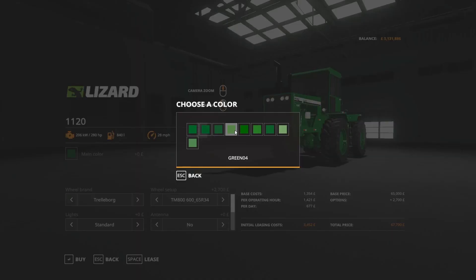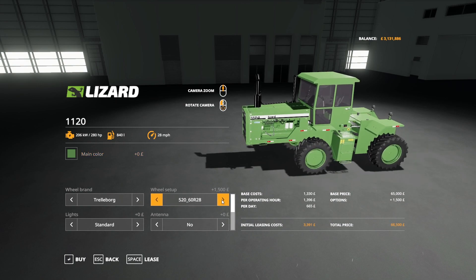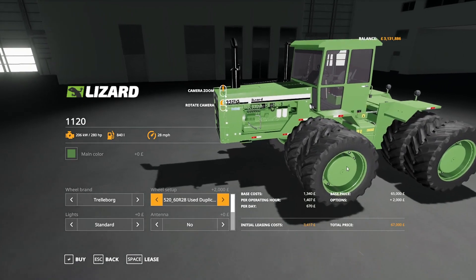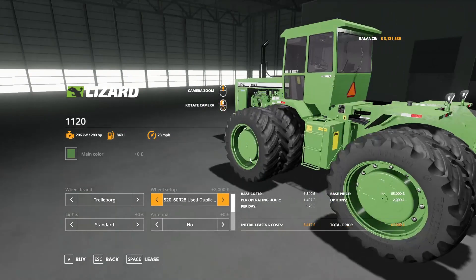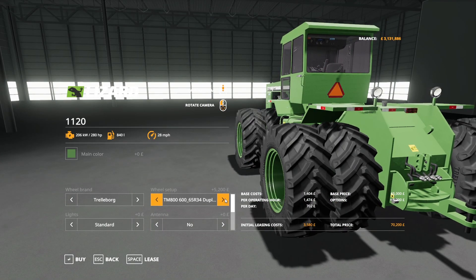Going into customization, we can adjust the main color to various shades of green. Under Trailer Board we have several options, including some used-looking ones — I didn't notice those at first. We have multiple tire brands: Lizard, Michelin, Midas, Nokians including dual Nokians — there's a lot of options. You can really customize this thing.